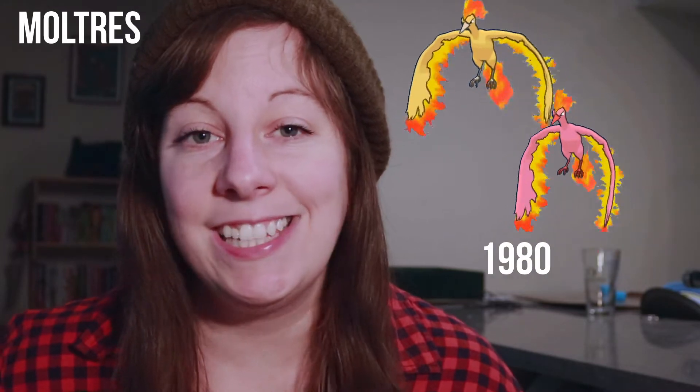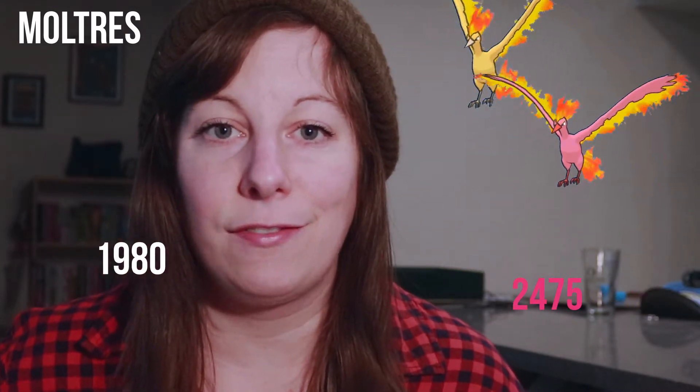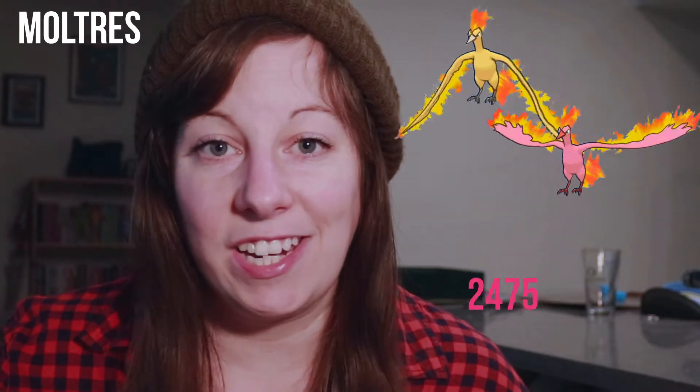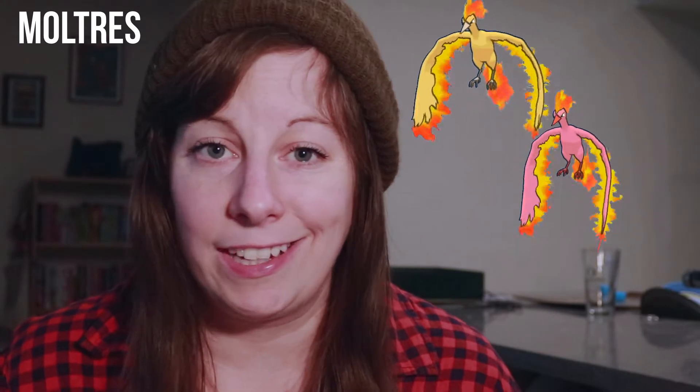Next up we've got our fire legendary bird, Moltres. For Moltres we have the regular and then the pink chicken shiny. For the hundo, look out for 1980 in regular conditions and 2475 weather boosted by sunny and windy. Luckily, Moltres is also double weak to rock, so the Pokémon are going to be really similar to what you want to use for Articuno.